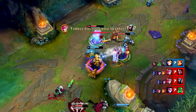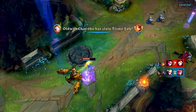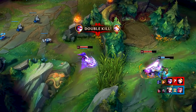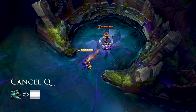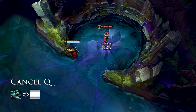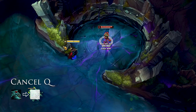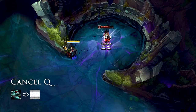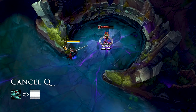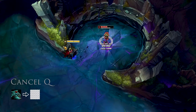Now that we know how every single ability works, it's time to learn in depth how you can truly abuse it by mechanically outplaying and outsmarting your enemies. The first mechanic I like to call the cancel queue animation — a very simple but very useful mechanic for optimizing your damage. Basically, Vayne's Tumble is cancelled if you're positioned up against a wall and you tumble into that wall. Because Vayne can't roll since she's blocked by the wall, it actually cancels the animation, getting the bonus damage attack fired faster.